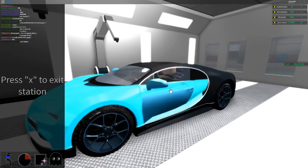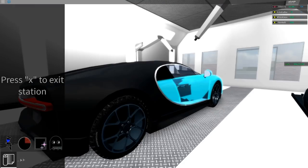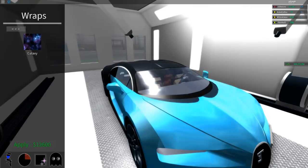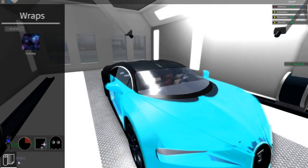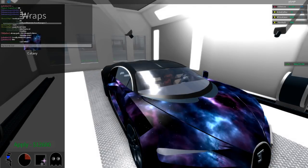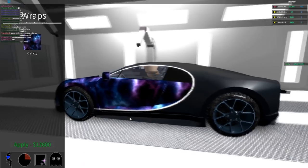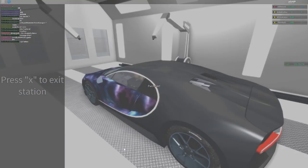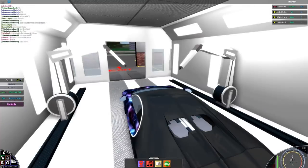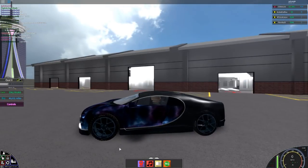I'm going to select all of the blue parts I want to change to the wrap, then click back on wraps and apply it. It said I don't have enough cash — but I have 58 million, so I'm not sure what that meant. Okay — whoa, that looks insane! I'm going to apply that.